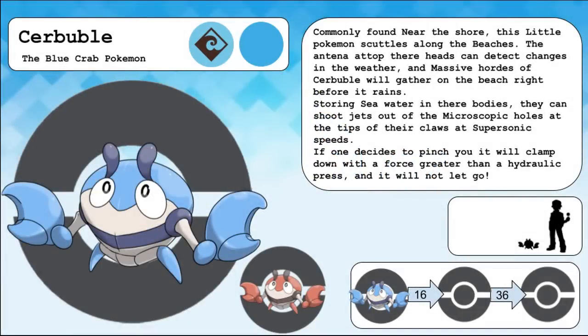Kerbubble, the blue crab Pokemon. Commonly found near the shore, this little Pokemon scuttles along the beaches. The antenna atop their heads can detect changes in the weather, and massive hordes of Kerbubble will gather on the beach right before it rains. Storing seawater in their bodies, they can shoot jets out of microscopic holes at the tips of their claws at supersonic speeds. If one decides to pinch you, it will clamp down with a force greater than a hydraulic press, and it will not let go.